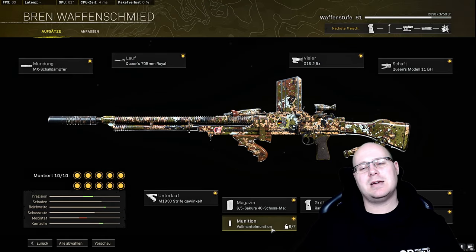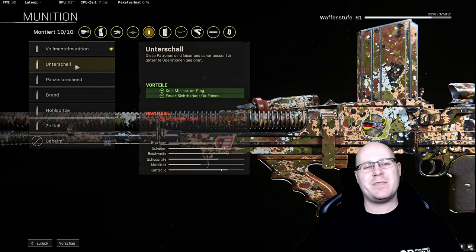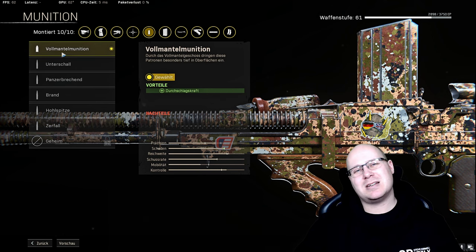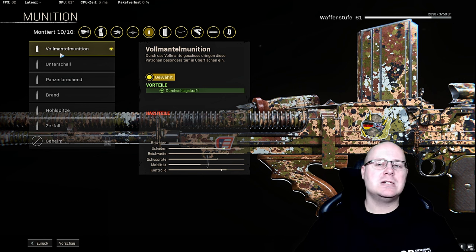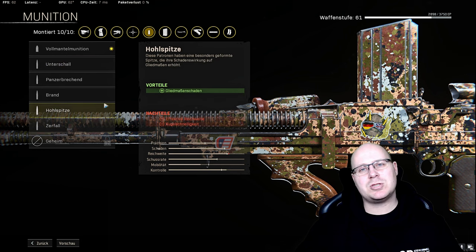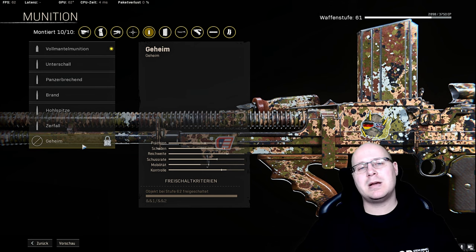Bei der Munition nehmen wir selbstverständlich Verlängert mit. Ich habe Vollmantel-Munition drin, weil sie mir keine Nachteile bringt. Zerfall könnt ihr halt auch mitnehmen, aber da geht anscheinend ein bisschen Schaden drauf, was ich nicht so schön finde. Vollmantel ist ganz gut, wenn man durch die ganzen Holzhütten donnert. Brand ist komplett Bullshit – Reichweite und Kugelgeschwindigkeit, also das was wir wollen, verliert man. Also Vollmantel, und natürlich kommt Verlängert ohne Wenn und Aber mit drauf.